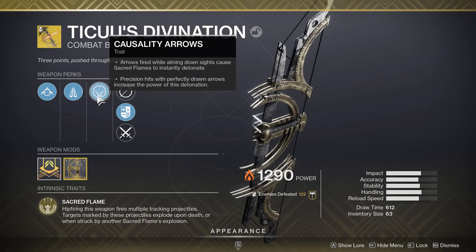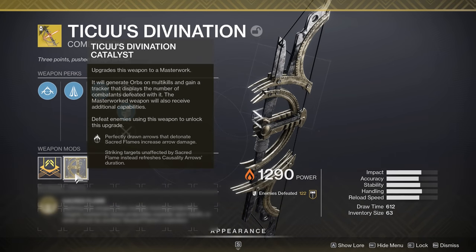The trait found on this weapon is Causality Arrows. Arrows fired while aiming down sights cause Sacred Flames to instantly detonate. Precision hits with perfectly drawn arrows increase the power of this detonation. The exotic catalyst actually allows for perfectly drawn arrows that detonate Sacred Flames to increase the arrow's damage. Striking targets uninfected by Sacred Flame instead refreshes Causality Arrow's duration.